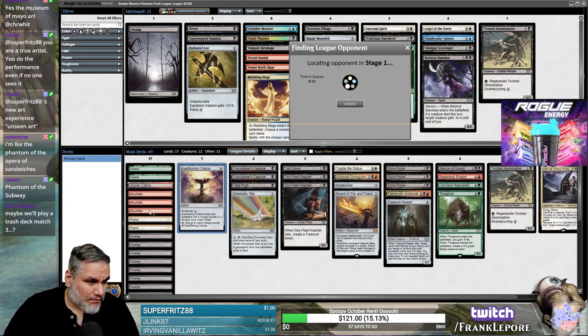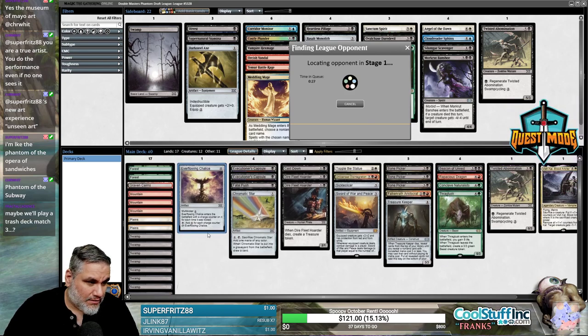We could literally go to nine swamps, a third Forest, a third Plains maybe? Considering the only double-black card is Beacon, we still have eight swamps and a Graven Cairns.